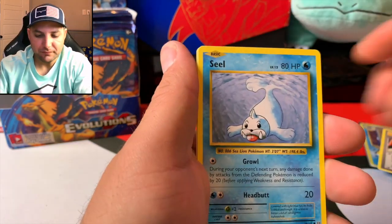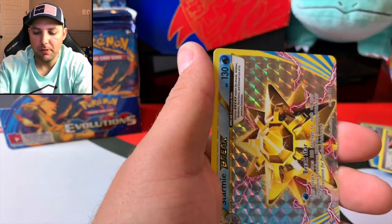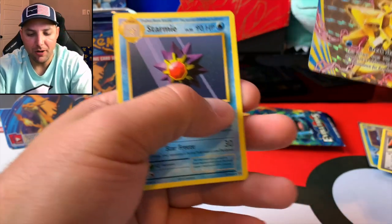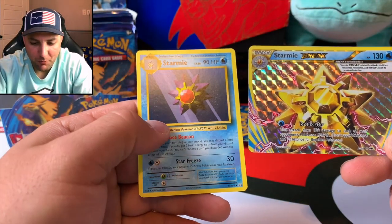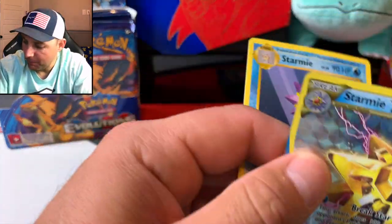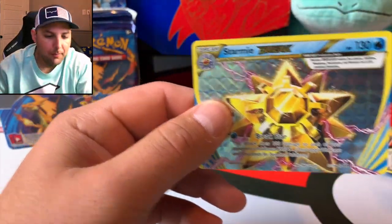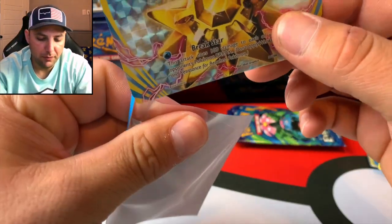Seel, Magikarp, Energy, Caterpie — oh, here we go — a Break card, and a Starmie Break, followed by a rare non-holographic Starmie. I think this is the third time we've pulled this one. These Break cards go for a little bit — a few bucks — they're pretty awesome. I'm not the biggest fan of the sideways format on them, but the colors — look at that pink electric that comes off of it, it's pretty cool. Three packs left for the first half of this booster box.